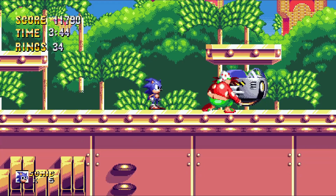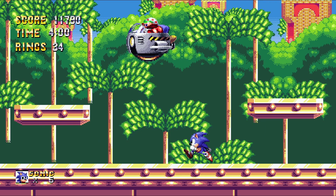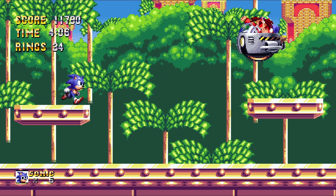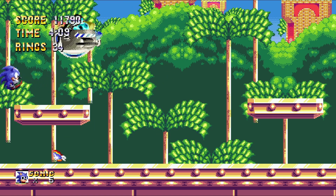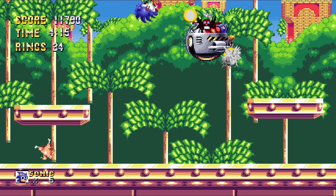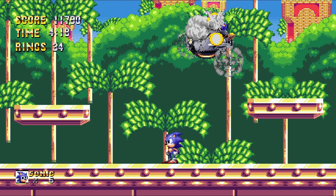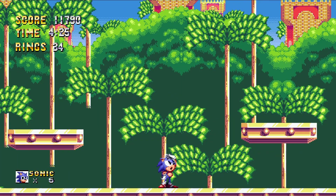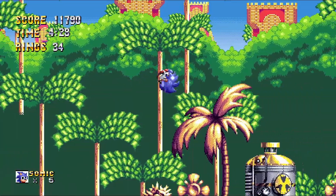There is a boss! What the hell - is Robotnik in his pajamas? So this is how they became enemies. There's his alarm clock. Sonic just rolled up on Dr. Robotnik and insulted him, and then basically killed a guy. I mean, there's no way of knowing he'd survive that, Sonic.